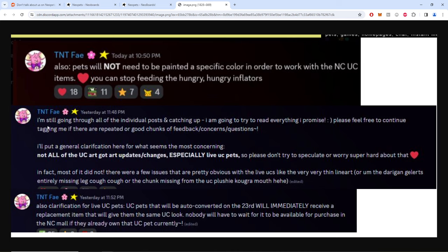Still going through all the individual posts and catching up. A clarification was posted: not all UC art got updates or changes, especially live UC pets. We're told not to speculate or worry hard about that — but all we do is speculate because they don't give clear and concise information. We still have no idea of the cost or how they work, which clearly indicates it's going to be something people are not going to like.